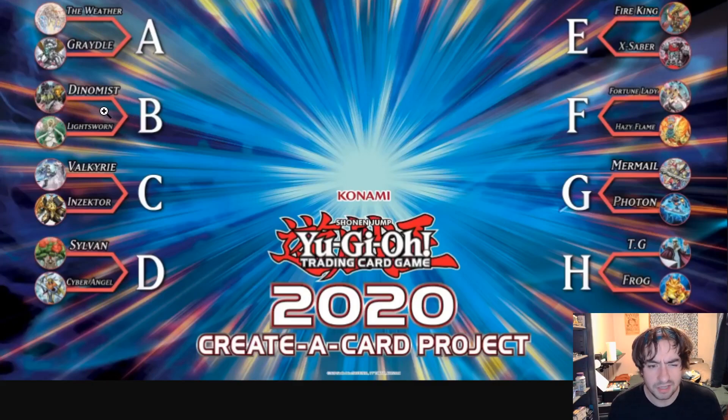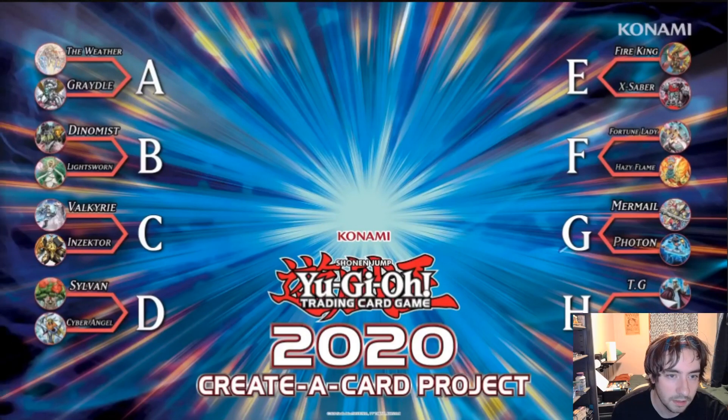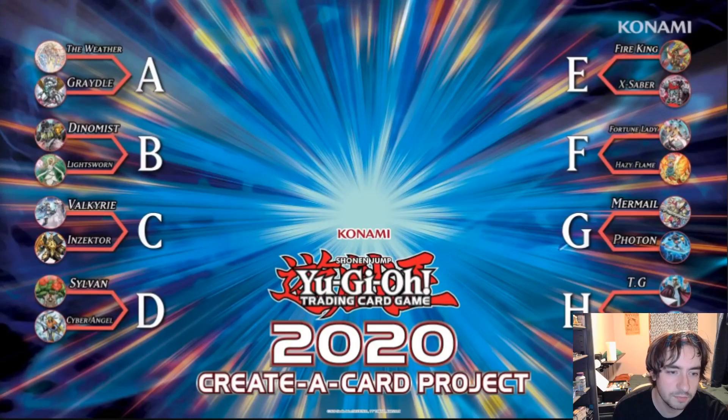Lightsworns are one of the front runners for sure — always a fan favorite archetype. But this is a weird one to me, because we just got Chaos Space and new Chaos stuff from Toon Chaos, and we're getting a new Synchro Level 8 in literally a week that's very good in that archetype — milling four and adding any Light or Dark monster. It seems weird because lightsworns already have a ton of support and a lot of generic stuff that supports them, but they are still a really cool archetype.